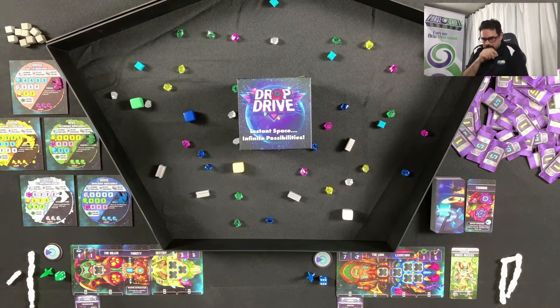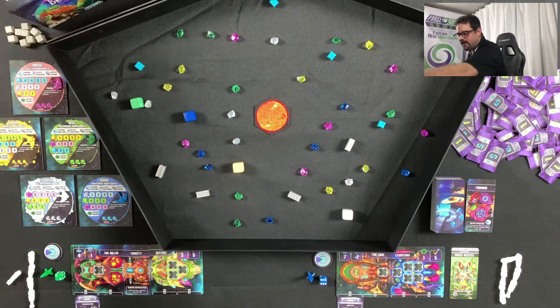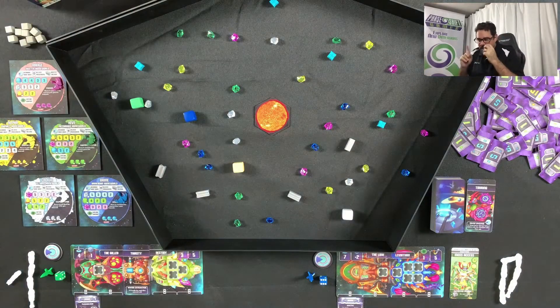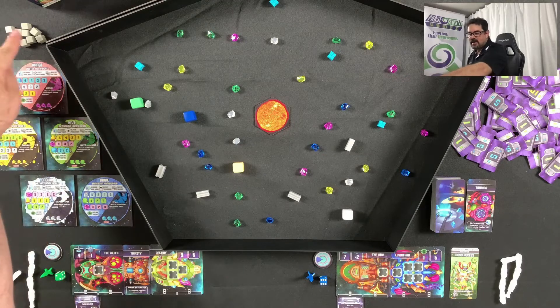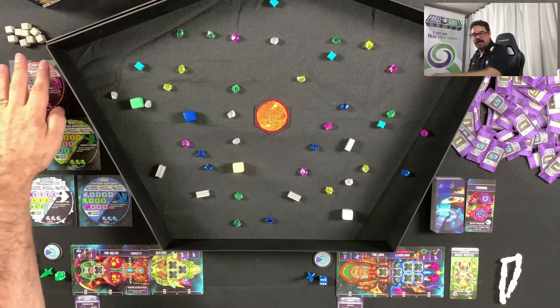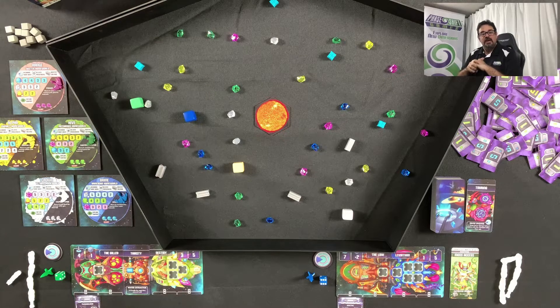A couple of quick notes: the box does not go in the center of the table — the sun does. In the how-to-set-up video, one thing I forgot to explain is that we have these market demand tokens which get put on the planets as players land. In setup, you actually have to remove some of those market demand tokens based on the number of players. For a mock two-player game, I have nine tokens; the other nine are off to the side.